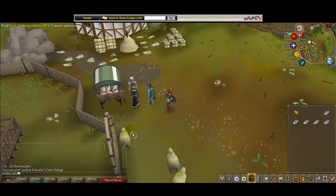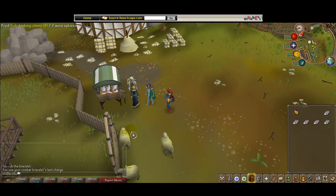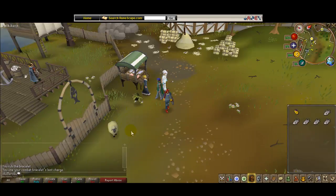It's easier, if you don't know exactly where south-west is, to walk from Camelot to the Ranging Guild and then put your compass to north and follow it south-west down here. Or just go to the Fishing Guild — it's right beside it.